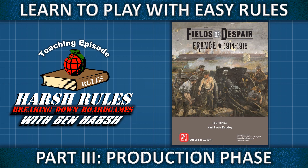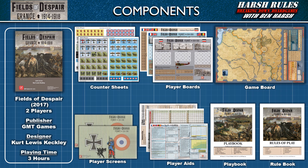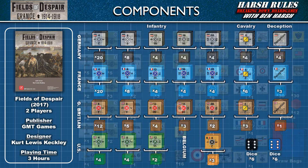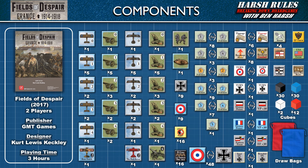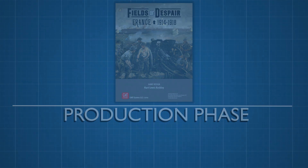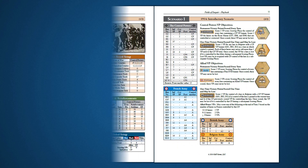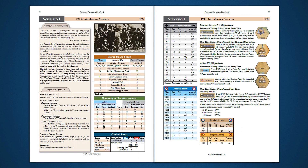This is Harsh Rules. I'm Ben Harsh, and today we're going to learn to play Fields of Despair. Fields of Despair was released in 2017 by GMT Games and designed by Kurt Lewis Keckley. This game supports up to 2 players and takes about 3 hours to play. Welcome back to the Harsh Rules Breakdown for Fields of Despair. In this episode we will continue setting up the game using Scenario 1 from the playbook.